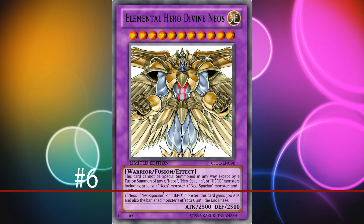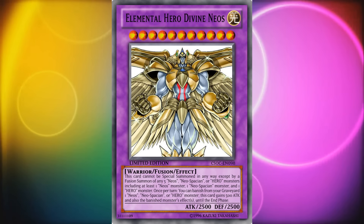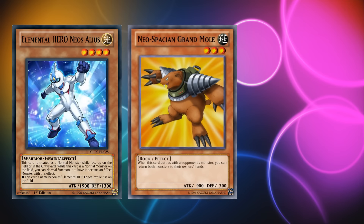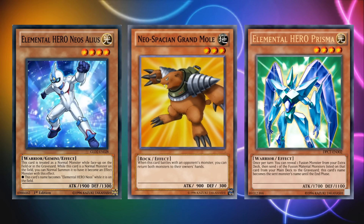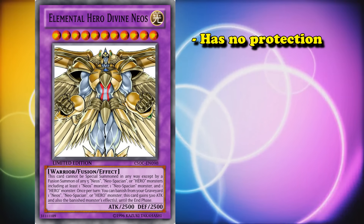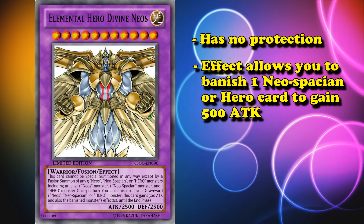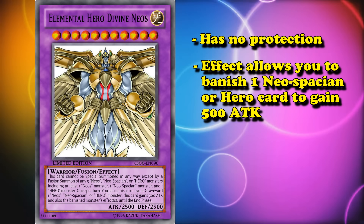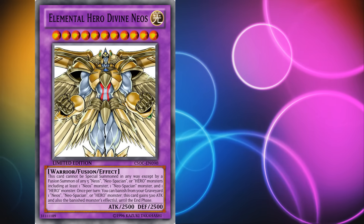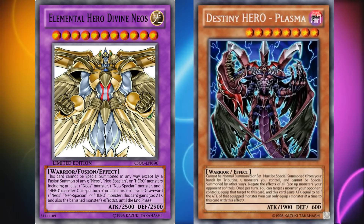Number 6, Elemental Hero Divine Neos. This card has a really awkward summoning condition, as you have to fuse it with 5 monsters — one has to be a Neos monster, one has to be a Neospatian, and one has to be a Hero, with the last 2 being any Hero or Neospatian cards. But once you do manage to bring it out, it has no protection, only 2500 attack, and its effect allows you to banish one Neospatian or Hero card from your graveyard to permanently gain 500 attack and gain that card's effect until the end phase. There are some good effects you can copy, like Destiny Hero Plasma, but the effect copy only lasts for your turn, which really limits its usefulness.